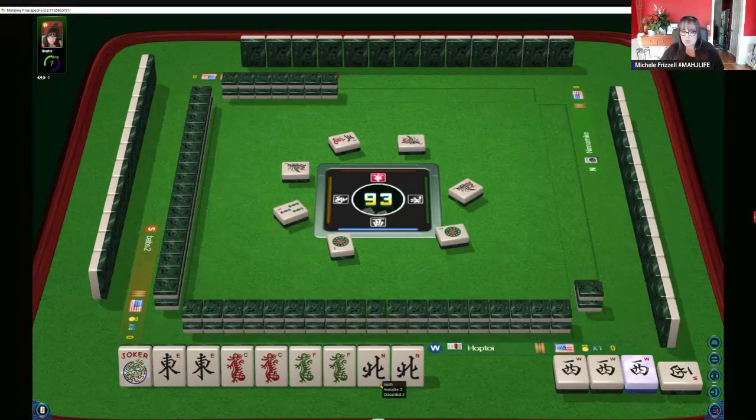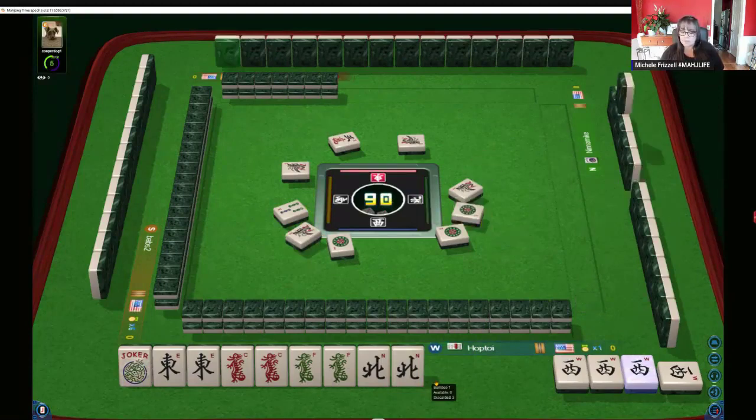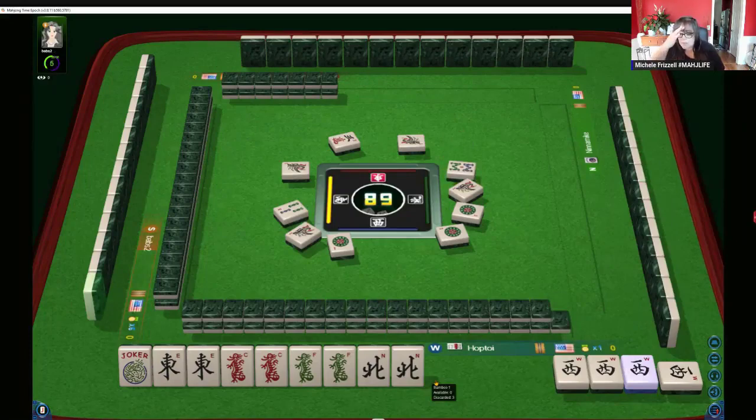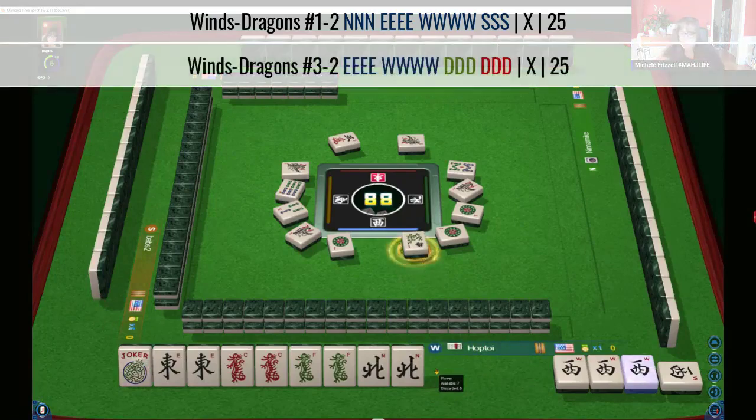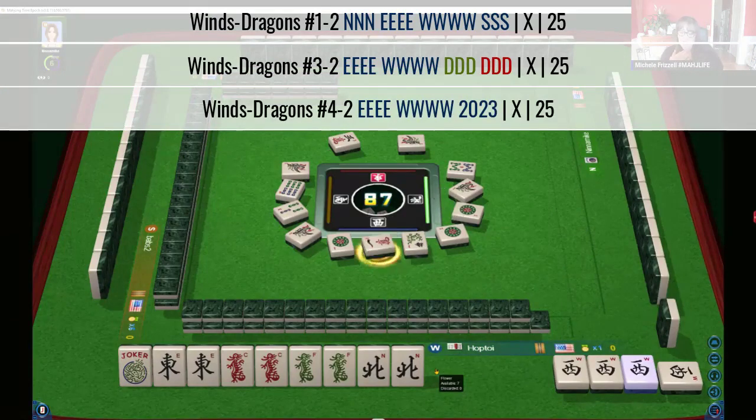It'd be nice if we can draw the dragons so that we don't expose — the tiles reveal our hand. There's not a whole lot we could be. With a Kong of West, we're playing winds and dragons number one dash two. With a Kong of Wests, we could also be playing east and west with dragons, or east and west with the year. So one of three hands with a Kong of Wests.